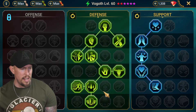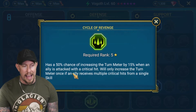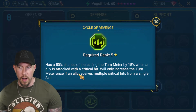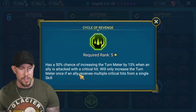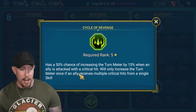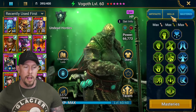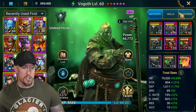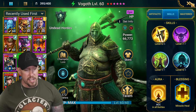Cycle of Revenge gives a 50% chance of increasing the turn meter by 15% when an ally is attacked with a critical hit. The slower the champion, the more effective turn meter effects are - if somebody decreases his turn meter he'll take longer to get back, and the same applies to the 15% boost. I want Cycle of Revenge to help him get over to his A2 ability. So that covers the blessings, stats, and masteries on this champion - let's go ahead and take him into action.